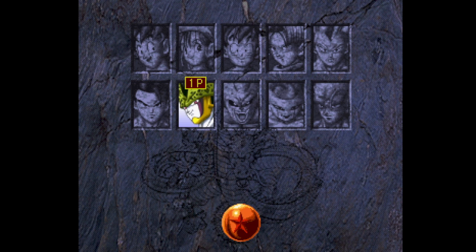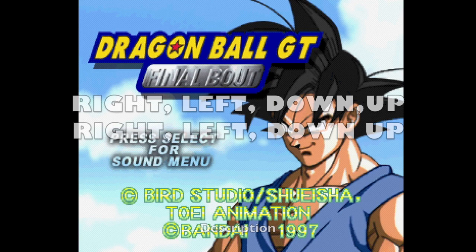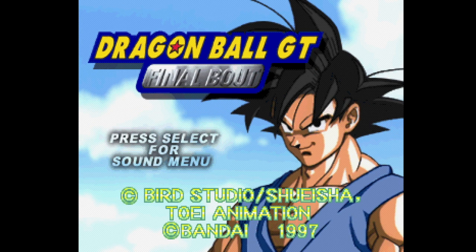So on the title screen you're going to press right, left, down, up, right, left, down, up — and that will give you all the characters. That's the first code for the bonus characters.